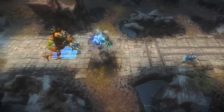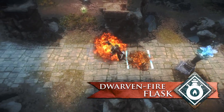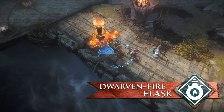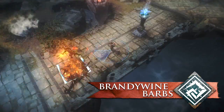Lane control is Hildifont's specialty. He excels at slowing and punishing enemies pushing a lane. Dwarven Fire Flask gives lots of splash damage that harms opponents and structures. Use the long-lasting Brandywine Barbs to reduce mobility and damage both soldiers and guardians.